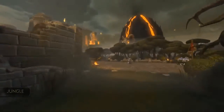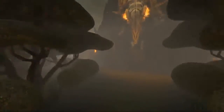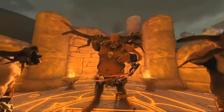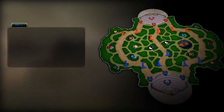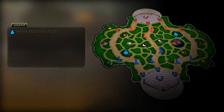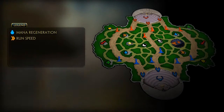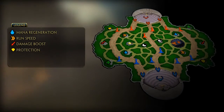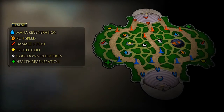A final way to enhance your god is to jungle. The area between the defined lanes is the jungle, and it's filled with mythological creatures. Jungling is the act of killing those neutral creatures, which earns you additional XP and stat buffs. There are a number of camp areas that give you a stat buff: Blue gives mana regen, Orange gives run speed, Red gives damage boost, Yellow gives protection, White gives cooldown reduction, and Green gives health regen.